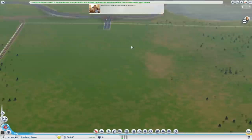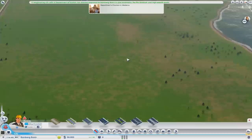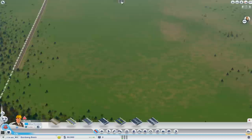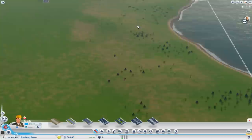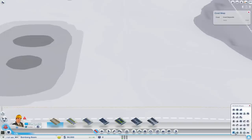Here we are in Bamberg Basin. We've got rail connections there, we've got a road here and we've got a river connection here. Now we've got a Department of Transportation just been approved which is good. First things first we need to start off with a connection road here, and I think I'm going to use circles in this city, so I'm going to need maybe a big ring road of an avenue around the area.